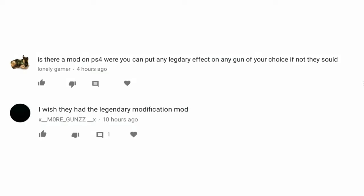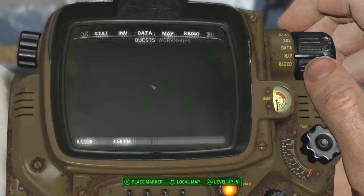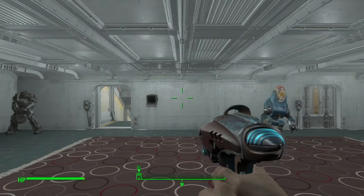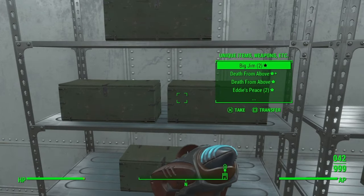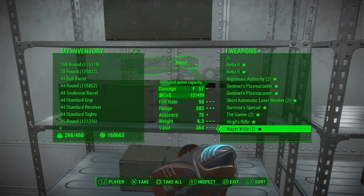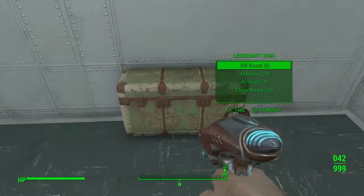The first mod you can use is Cheat Room. Once you've downloaded it, you can fast travel to the location on your map. If you go down the stairs you will see a massive room, and to the right side you will see a bunch of containers. If you go to this specific one it holds a lot of legendary weapons, so maybe you might find your specific legendary weapon or item in this box.